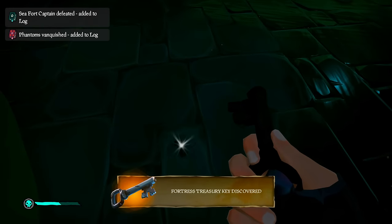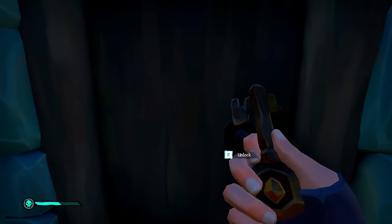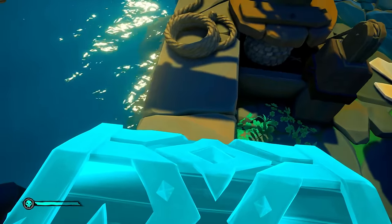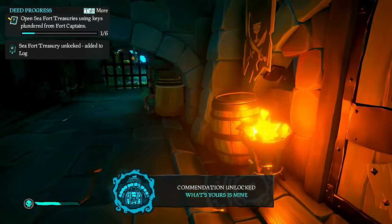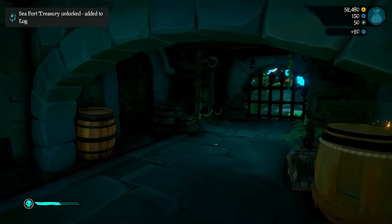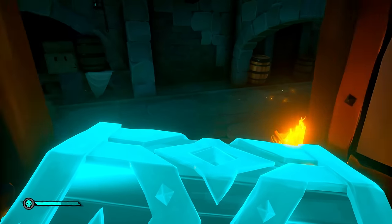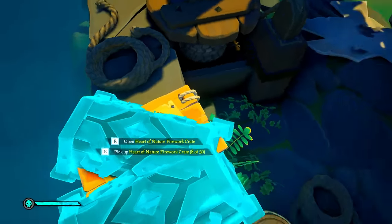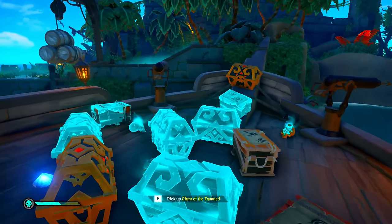First, take the storeroom key — located at the very top of the fortress — and collect all its loot. Everything that's not nailed down, take it directly to the front wall of the fortress. Next, take the key the captain dropped and open the door in the basement to unlock the treasury. Open the gate inside, pick up everything, run through the gate, and place everything on the same wall as your other items.